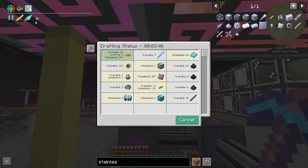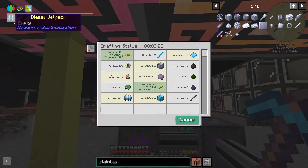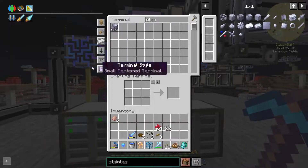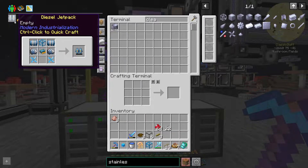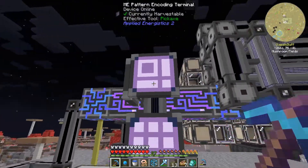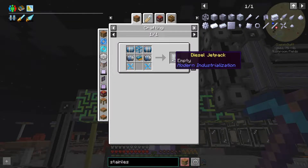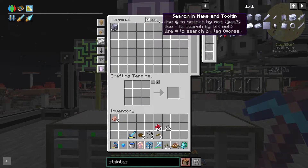I guess it's time to start looking at which one of these we want first. The chainsaw is probably the one I want the least - it'll be nice to have but I'm not too fussed. The jetpack - having some flight would be pretty cool. We do have our mounts so it's not a huge thing, but I think it would still be cool. We're kind of working towards being able to fuel this, fueling everything with this distillation tower.